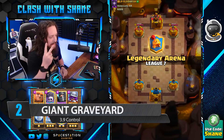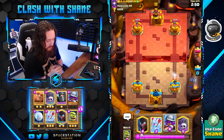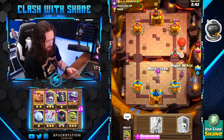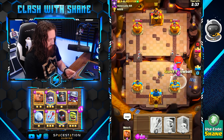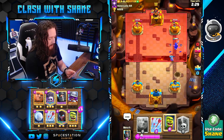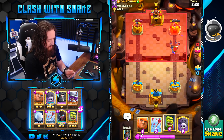Jumping into deck number two, battle number two. This is the Giant Graveyard deck that is sweeping the globe right now — been seeing this deck quite a bit recently. He's going to have a Zap Skeletons deck, which indicates a Balloon deck. We have to go Snowball here because we didn't go Goblin Cage like we needed to. But no Balloon damage — not even death damage to our tower.